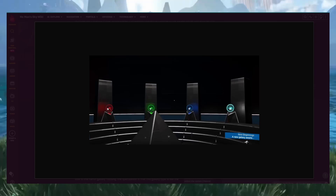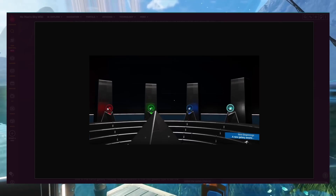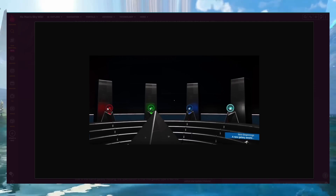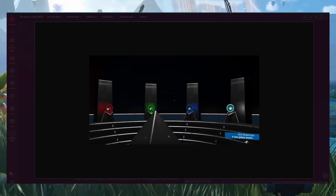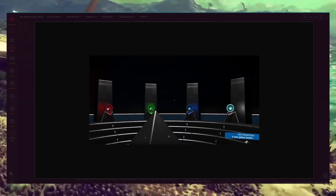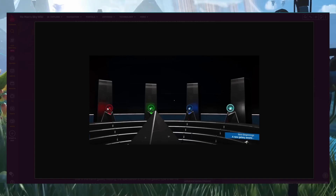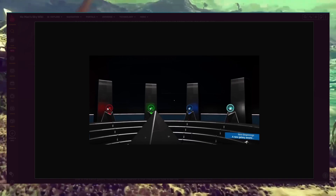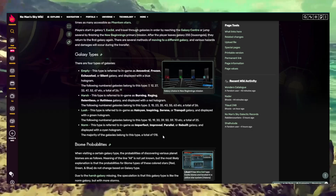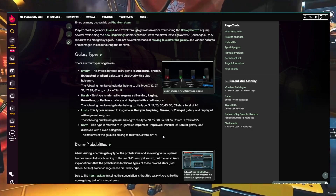At the end of the storyline you're presented with four color-coded options. They give you the option to go to an entirely new galaxy: the empty one is displayed with a blue hologram, the harsh with a red hologram, the lush with a green hologram, and the normal with a cyan hologram.